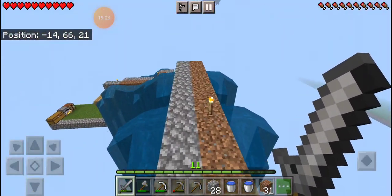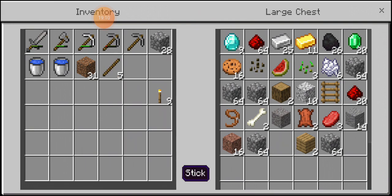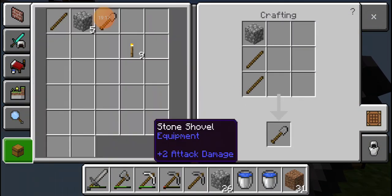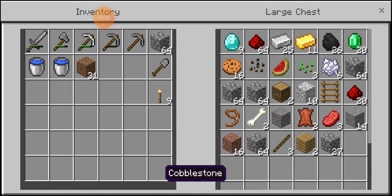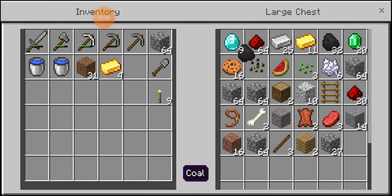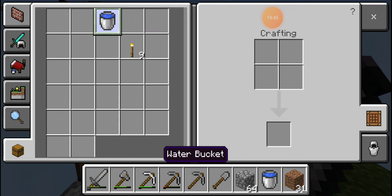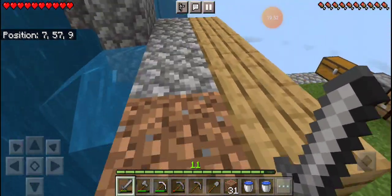I gotta make a shovel to get more dirt. I feel like we're unprepared — we are unprepared, that is true. What, you're over at the nether right now? Make a sword or something. I'm not ready. I'm trying to clear out my inventory. There's a lot of blaze rods over there.